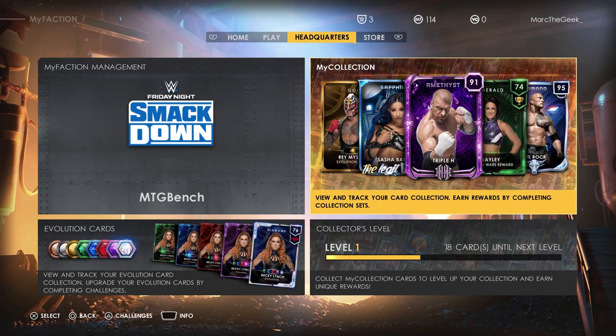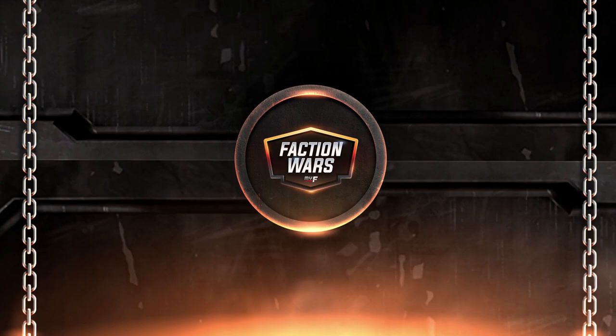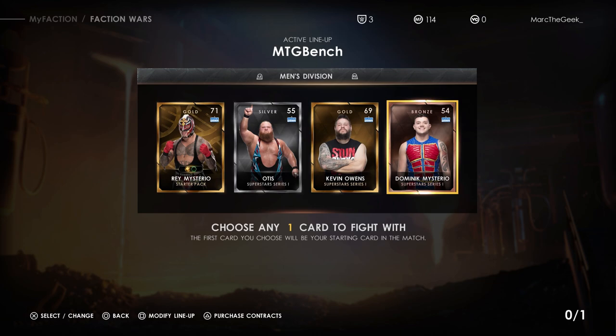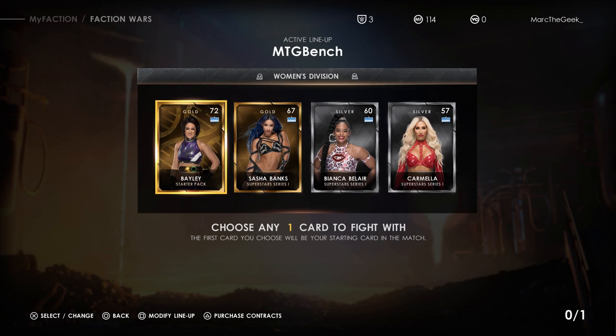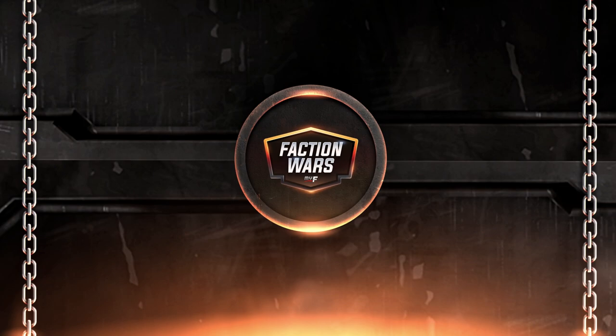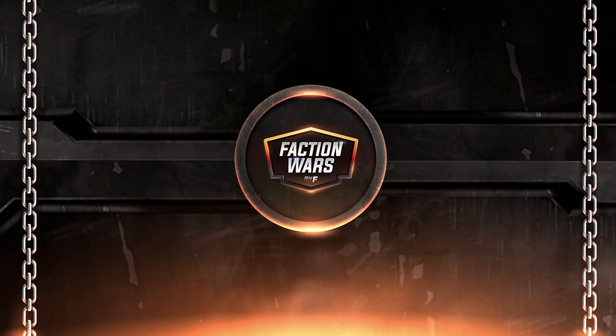Let's go play Faction War - see what this is. Limited time briefcase reward, available until April 1st. Men's - let's go do women's. I'm going to choose... Sasha or Bayley? I love both, I'm going to choose Bayley. I love Carmela too by the way. The first card you choose will be your starting card. So far so good. Four cards - why are there four cards? Oh hell no, are you serious?